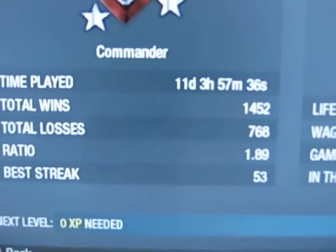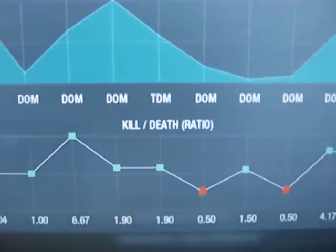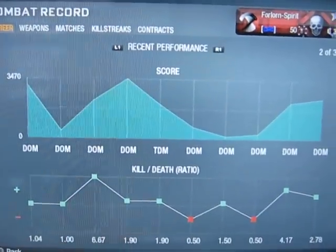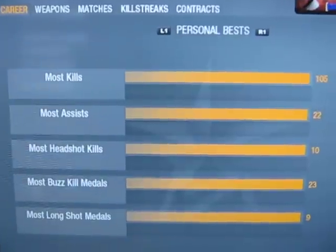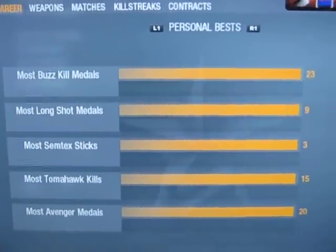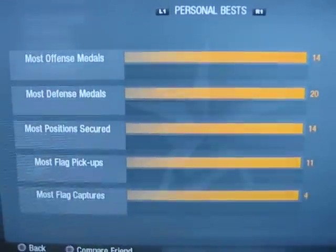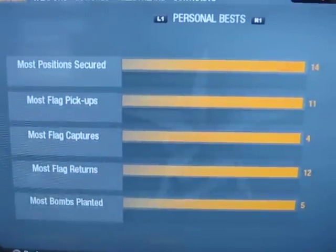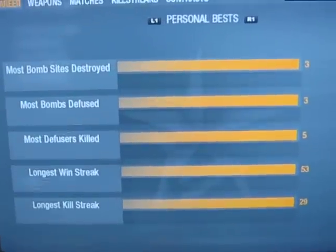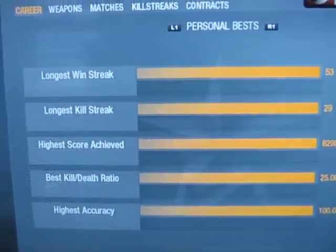Total wins: 1,400. Going over to recent performances — a bunch of crappy games, much better before. Personal bests: most kills 105. Most Tomahawk kills in one game: 15. Most positions secured: 14 — pretty proud of that one. Longest win streak is 53. Longest kill streak is 29. Highest score: 8,290. Best KD is 25.